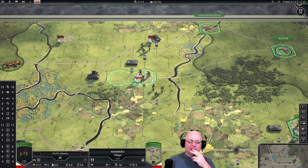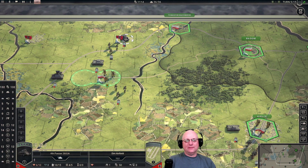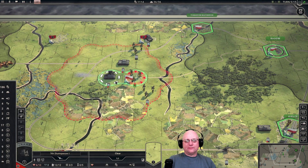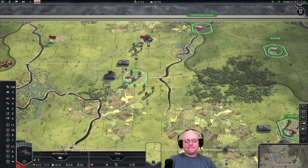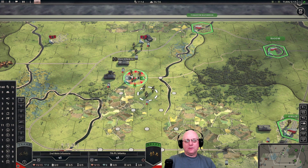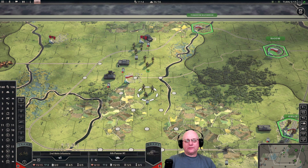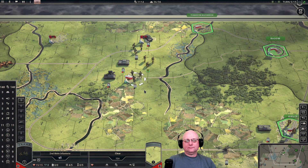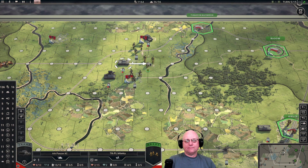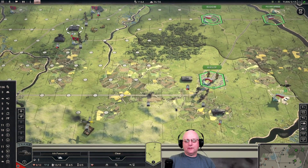I can get these guys relocated. If I were able to surround them I could force a surrender, but I don't have enough units to get the full encirclement. Let's bring you forward, go in with the infantry, then blitzkrieg with the tank. Perfect. Another overrun will let me get a lot done.